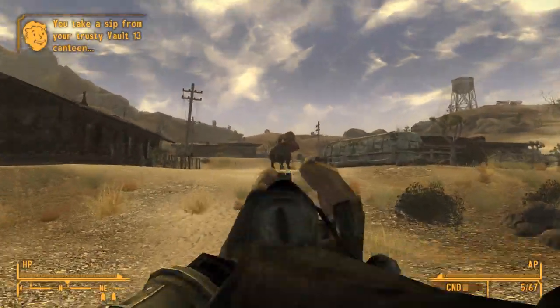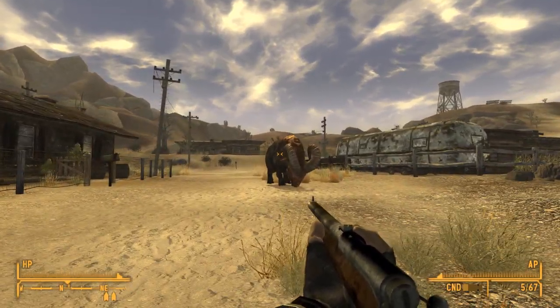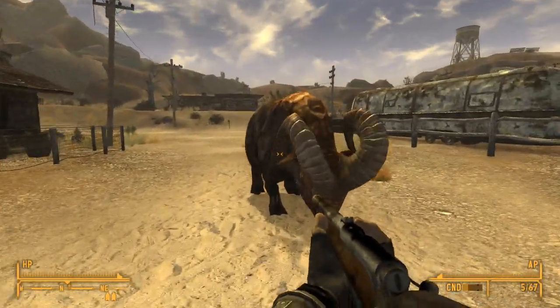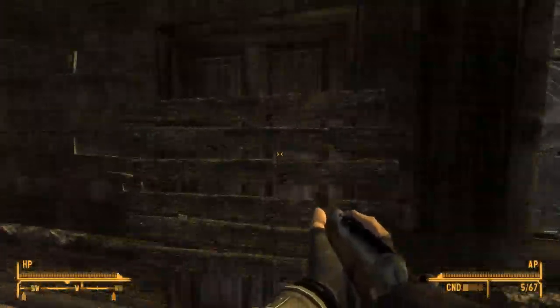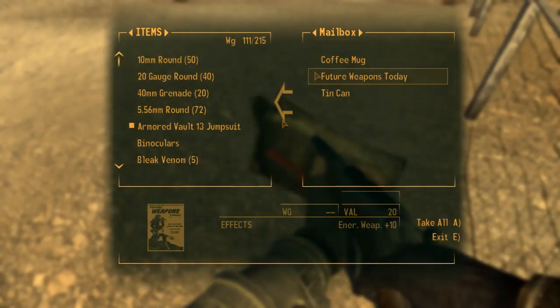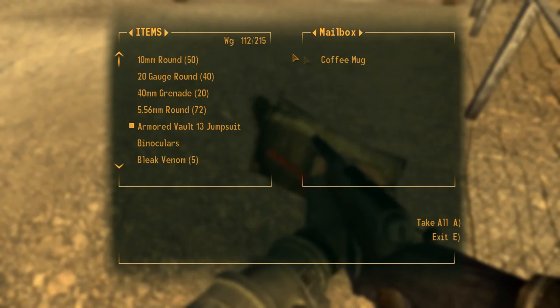Whoa, what is that thing? I'm not actually going to shoot it. I want a young bighorner. Those are not in Fallout 4, but that's to be expected because they wouldn't really fit in Boston, would they? Future weapons today. Tin can and a coffee log. Probably don't need a coffee log.